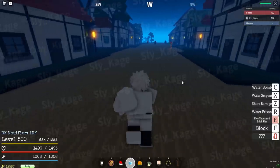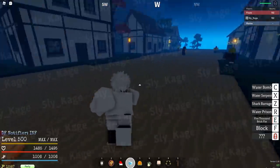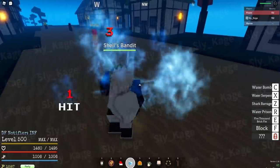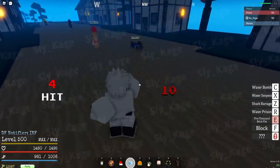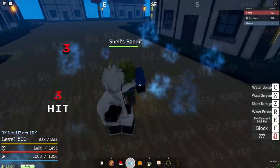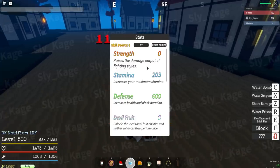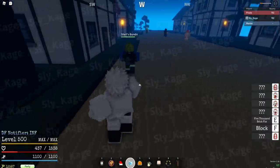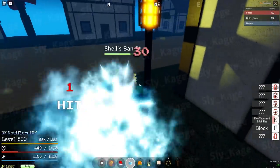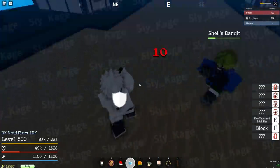First move: 5,000 Brick Fist. Looks like basic Shigon. Cooldown is really low too. M1 combo, M1, M1, then 5,000 Brick Fist — fairly simple combo. I did not put any points into what I needed to. Okay, there we go — my points should actually be decent now. My damage is good now. Alright, that's what I wanted. For some reason I wasn't doing any damage.